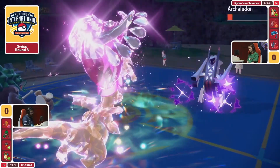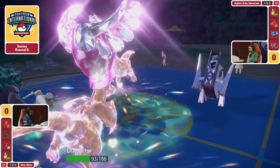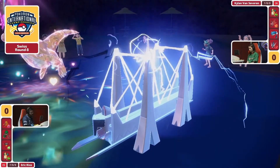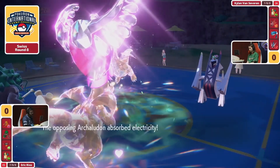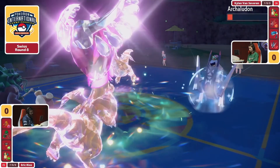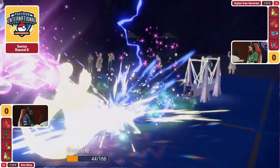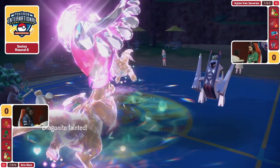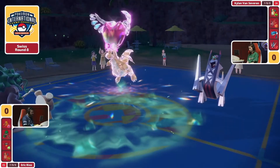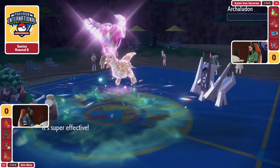Power Herb sets sometimes do run a lot of speed investment, but we're going to find out — what's going to go first? Electro Shot does actually outspeed the Rillaboom, getting itself up to Special Attack plus one stage. Now the Tera Fairy Dragonite on Kylan's side will honestly be wanting to pick up the Rillaboom and deal those multi-hit Scale Shots. This is a huge KO for Kylan to grab — one of the biggest keys to success was removing this Dragonite because it had three Scale Shot stacks, so it is going to be super fast.